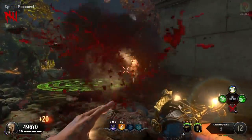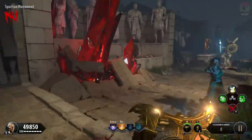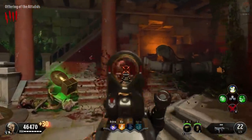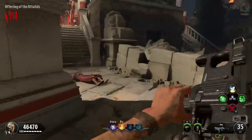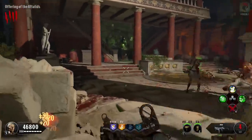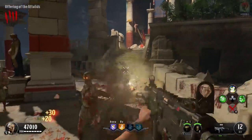I think this perk ability is definitely great and in the higher rounds this could save your life if it gets activated at the right moment. Do I think it's an essential perk? I don't think so, but I don't think there are going to be many new perks I'd add as essentials besides Dying Wish and potentially Stamina Up or Quick Revive.